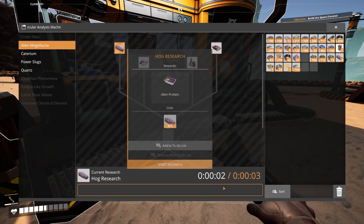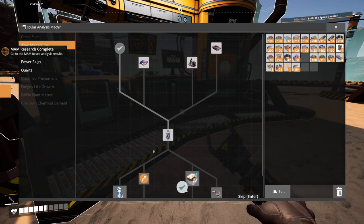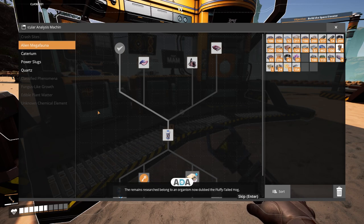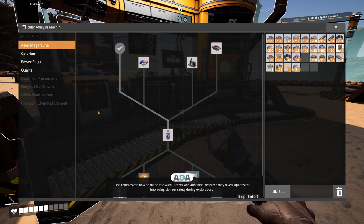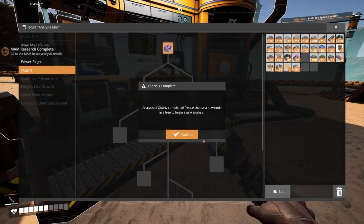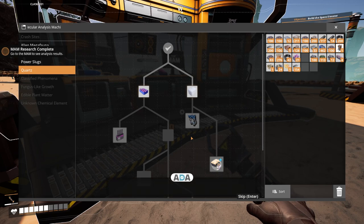Go ahead and get a hog research as well. The remains researched belong to an organism now dubbed the fluffy-tailed hog — it has many characteristics that would likely classify it among the Suidae family were it native to Earth. Hog remains can now be made into alien protein, and additional research may reveal options for improving pioneer safety during exploration. Next, we'll grab quartz. The crystalline mineral was a previously unknown variation of quartz with uniquely large and flawless crystals, normally only found in synthetic quartz. The industrial application will follow that of its synthetic counterpart, specifically in communication and exploration technologies.